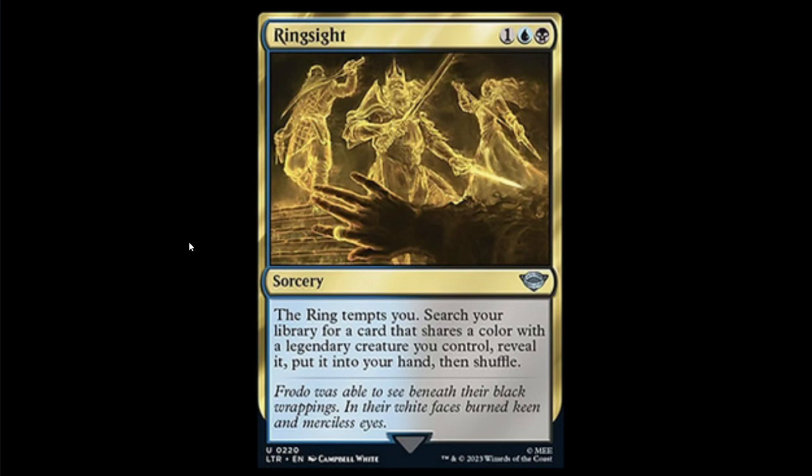Next we have Ring Sight — black, blue, and one sorcery. The ring tempts you, then search your library for a card that shares a color with a legendary creature you control, reveal it, and put it into your hand. This is a three-mana tutor for any card, as long as you control a legendary creature. Yes, the creature has to stay in play, but this is still a tutor ability for three mana for any card. I think it's going to see a lot of play even as an uncommon — I see a lot of potential here.